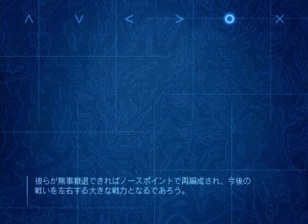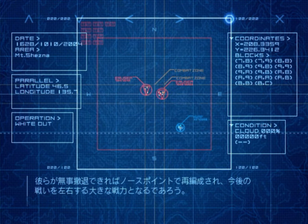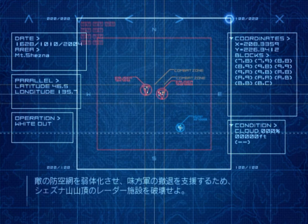If our troops can successfully evacuate and regroup at North Point, they will become a formidable force in a range of battles. Your mission is to destroy the radar facilities on Mount Shesna, thereby blinding the enemy and hiding our troop movements.